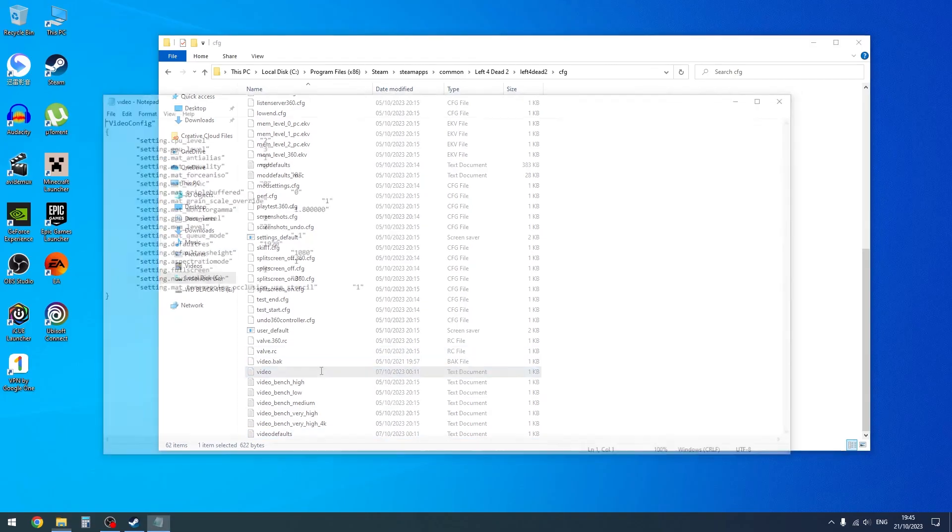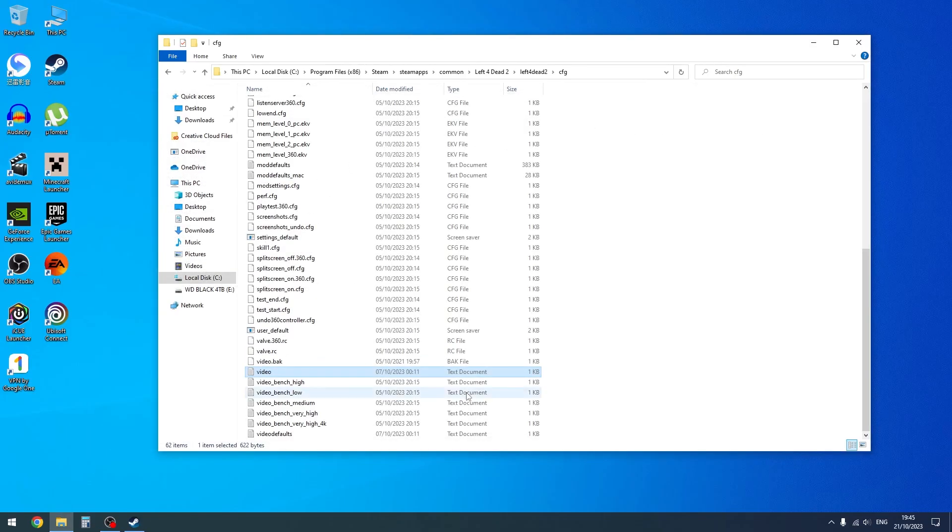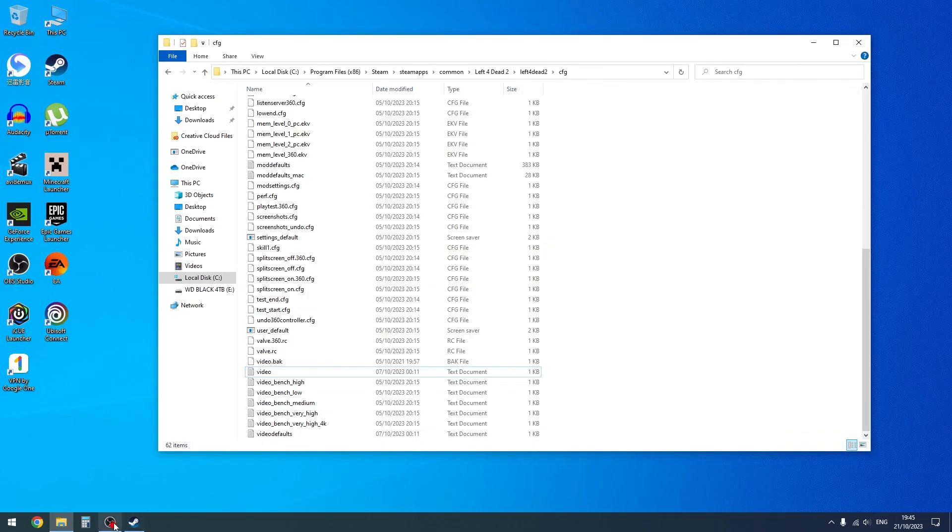The reason why we copy everything from the video file into the Video Defaults file is so that your own settings will become the Video Defaults. Hope this video helps. Thank you.